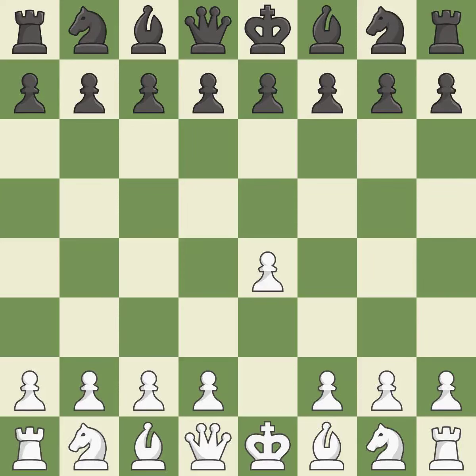Sharp games are frequently the result of starting with the king's pawn, since it dominates the center and frees up the bishop and queen on the light squares. The Alekin Defense hopes to provoke the move e4 e5 so that black can attack this advanced pawn later with d7 d6.